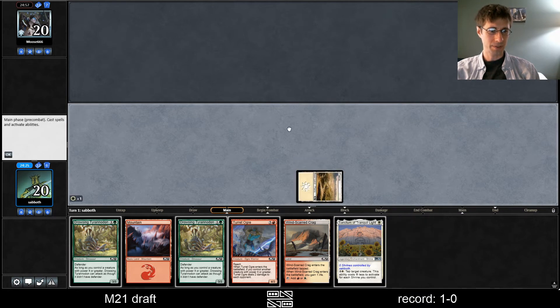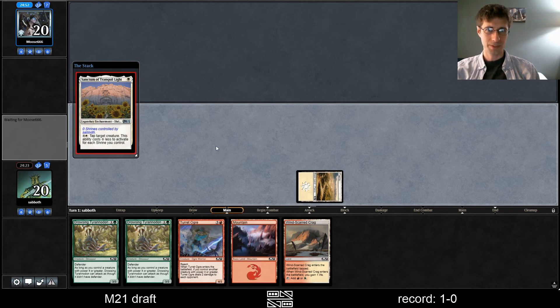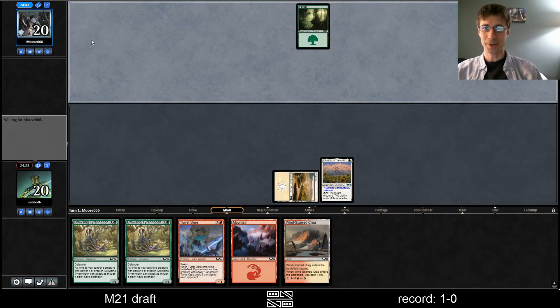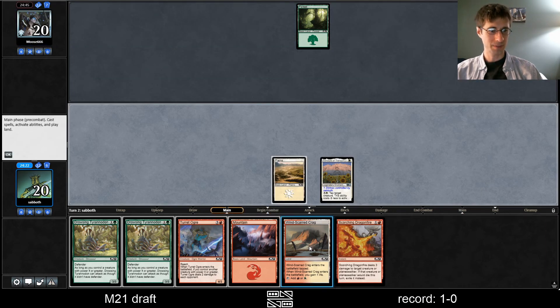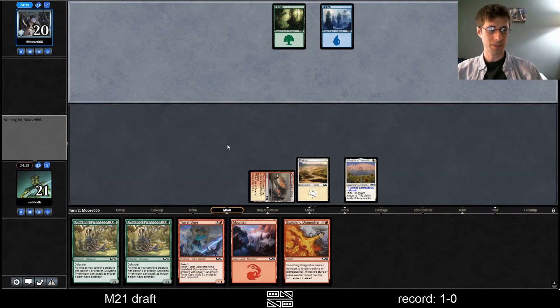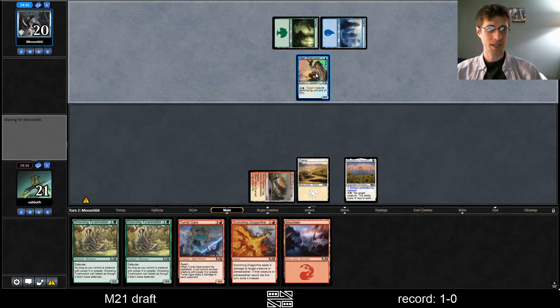We don't have red here — I've just noticed. We don't have green here. Oko — I was playing some casual sealed last night and I opened an Oko. I have all these packs left over from pre-COVID times. I'm just going to play this. There's an argument to hold up this next turn, but I think this is fine. The Turret Ogre just beats that anyway.